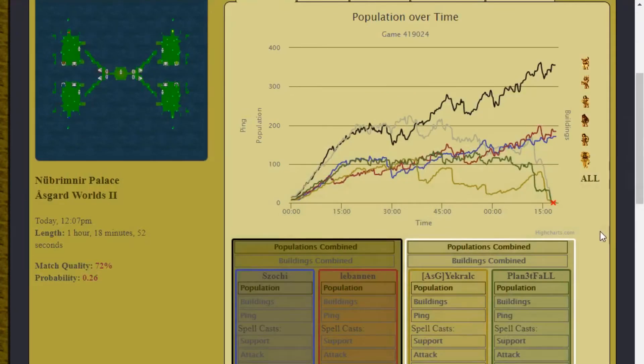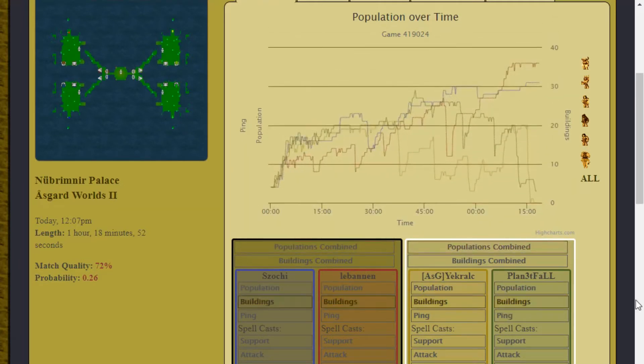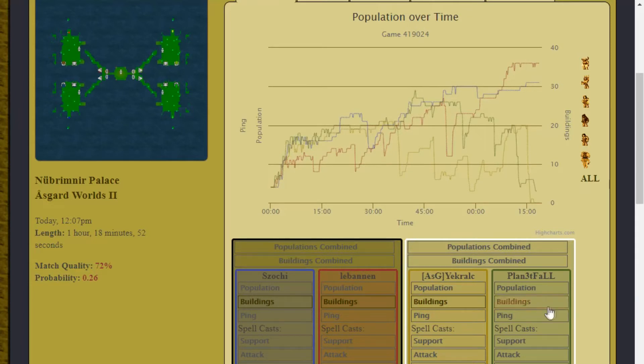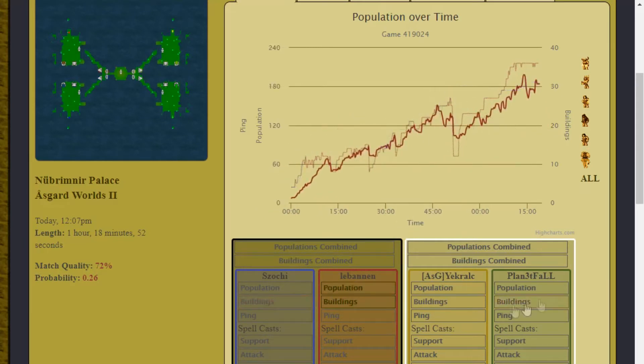Population doesn't always tell the full story. If we put population aside and look at buildings, this tells the other side of the story that often gets overlooked. Of course yellow fell behind so yellow is the lowest. But what catches my eye is this drop in red — on the population graph we barely noticed that. Looking at his graph now you can see he did drop a little, losing about 30 pop here, but that really undersells the damage he took. It's testament to red's skill in running all his pop to safety and only losing 30 pop for a devastating attack that destroyed more than half his buildings.